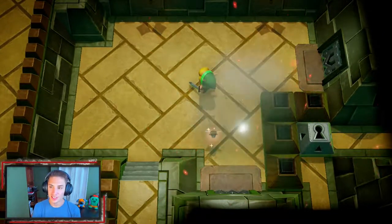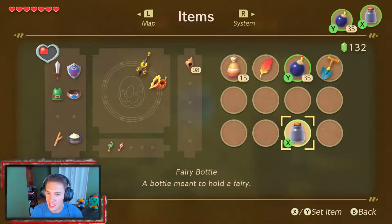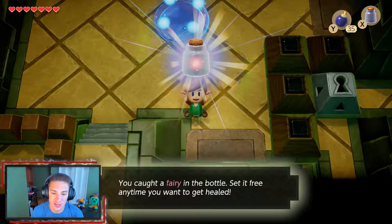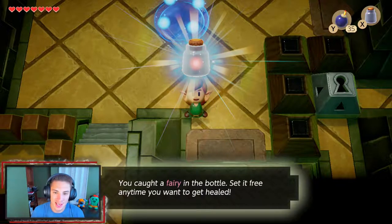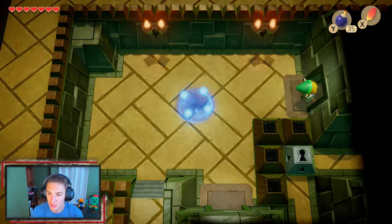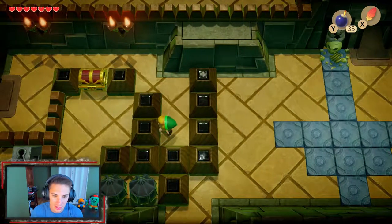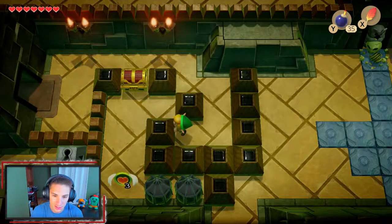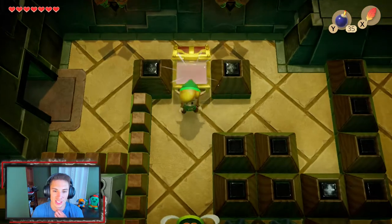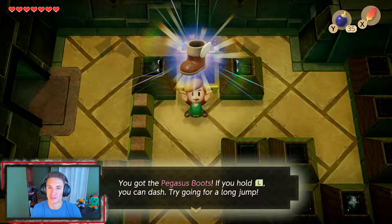That acted as the mini-boss for the dungeon, because there's our halfway point. We can now travel from the beginning and back — he opened up doors. We got this fairy in a bottle just for safe keeping — when we verse the boss, maybe we can heal up. We head through here and got ourselves another chest. We can push this one down — and grab this. This is the item for the dungeon — these are the Pegasus Boots! I was waiting for these. These things are awesome — they're in like all 2D games.